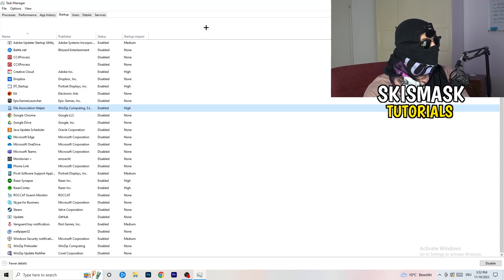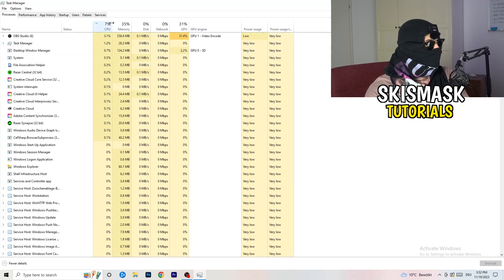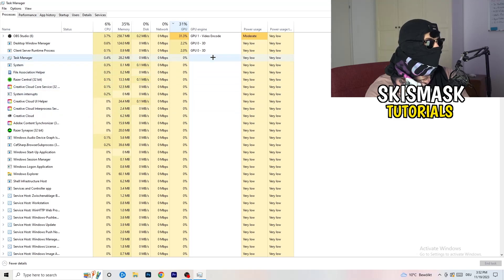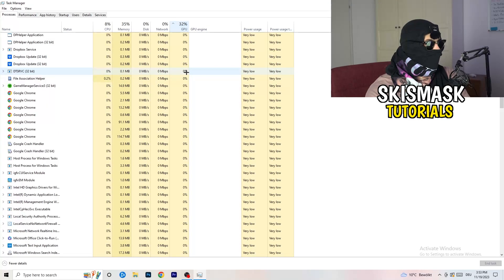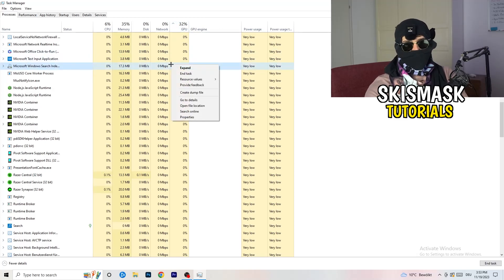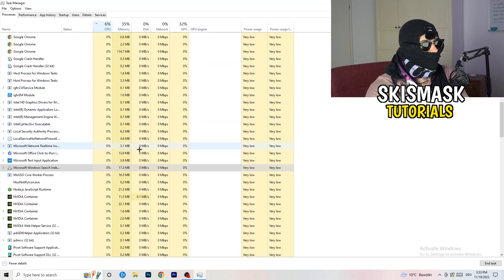Click on Processes in the top-left corner. You'll see Applications and Background Processes, along with CPU and GPU columns. Click the GPU column first to see which program is using the most GPU. Right-click any non-Windows program that's using too much GPU and click 'End Task'. Then click on the CPU column and do the same — right-click high-usage programs and end those tasks too.